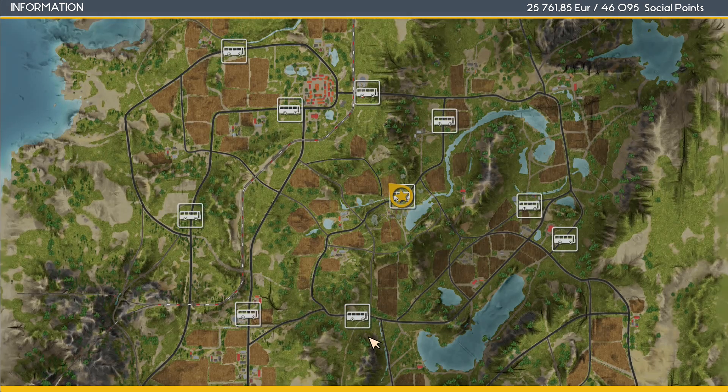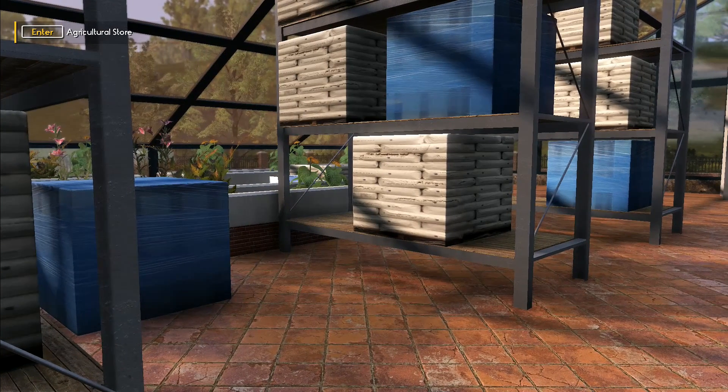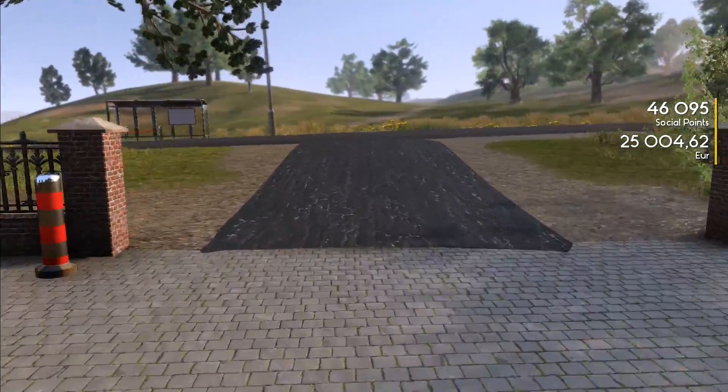Let's go down here and see what we can find. I want to buy some pea seeds. We've got all the cows and chickens we can get. I'm hoping later on we'll be able to expand our property. Price is 36 euros per 100 kilos. There's peas right there. I can get 987 kilos for 755 euros. Let's go for a full thing of peas - 750 euros. I don't know if I actually need fertilizer at the moment.